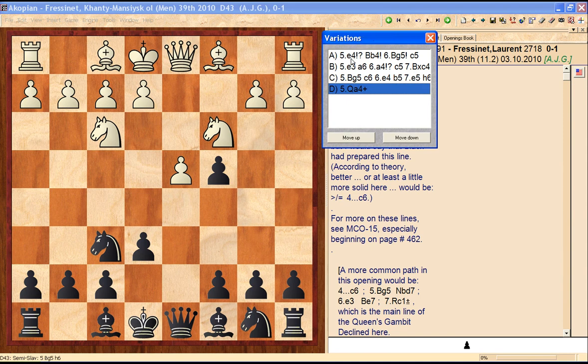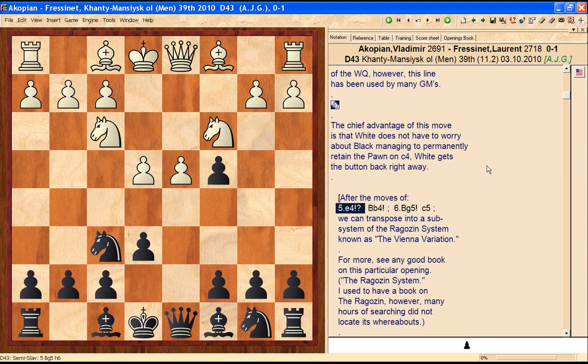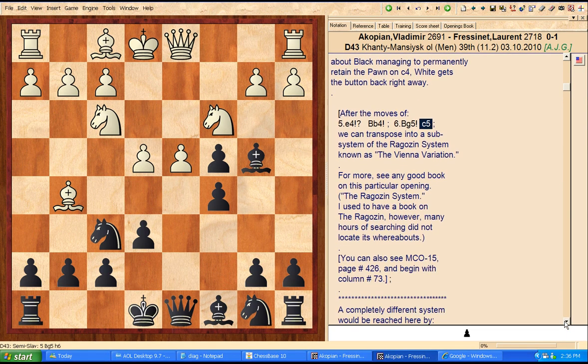Let's look at some of the options because this is a very transpositional position. E4 here is similar to the Geller gambit. I recommend for black one of his most active lines is to play bishop b4, then white should play bishop g5 and c5 — and now we've transposed into a subsystem of the Rogozin system known as the Vienna variation, a very sharp line. If you want a book or DVD on the Rogozin system, see MCO 15, page 426, beginning with column 73.